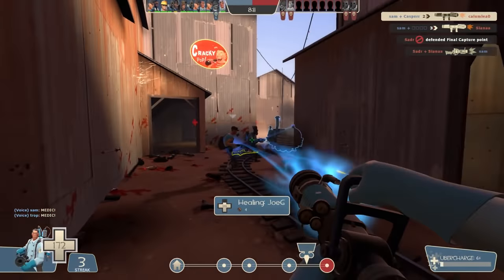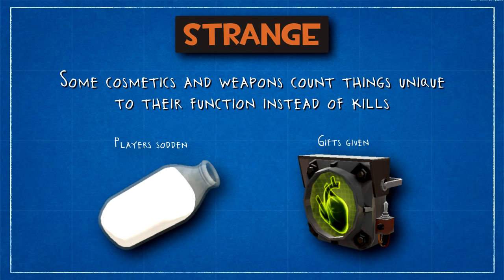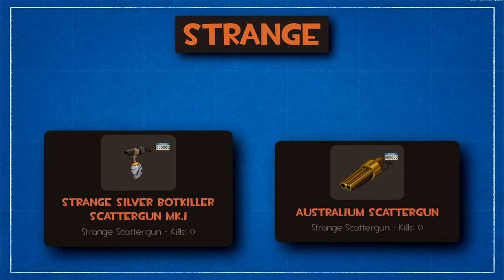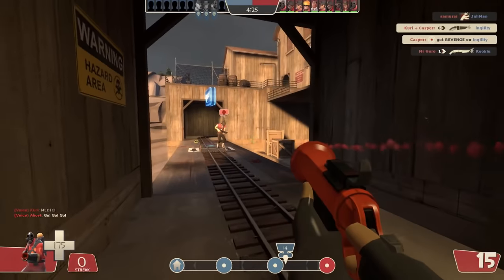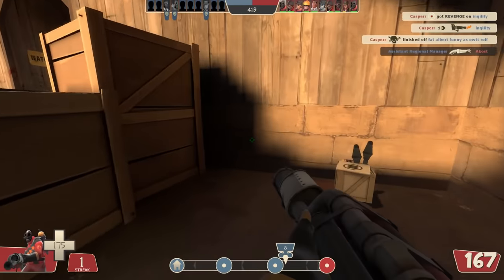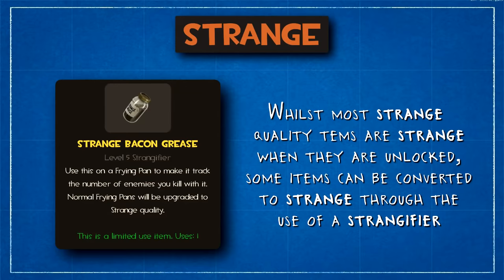Items which are cosmetic, or weapons that can't otherwise get kills, instead count things relevant to whatever their action is. For example, the Mad Milk will count enemies soaked, and the Spirit of Giving will count how many of TF2's random gifts, known as Secret Saxtons, that you've given out. From playing Mann vs. Machine mode, you can be awarded with Bot Killer or even Ultra Rare Australium items — despite having prefixes to their name, these items will always be Strange and therefore have the standard orange colour name. Most Strange items are Strange when they come into existence, usually from a crate or MVM mission rewards, but there are also Strange Filters that can be used to convert an otherwise non-Strange item into a Strange one, such as the Strange Bacon Grease that converts regular Frying Pans into kill-counting Strange quality.